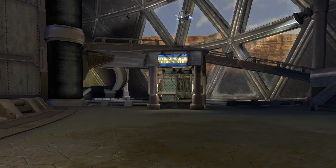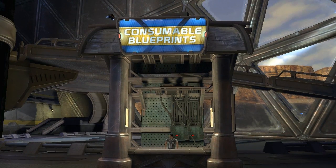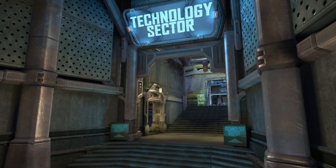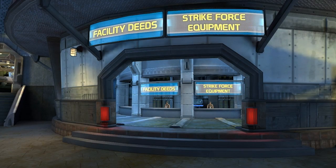Just outside the Prototyping Center, you'll find the Consumables Kiosk, where you can buy blueprints for consumable items. On the ground floor of the Technology Sector, you can purchase the blueprints for Strikeforce equipment.